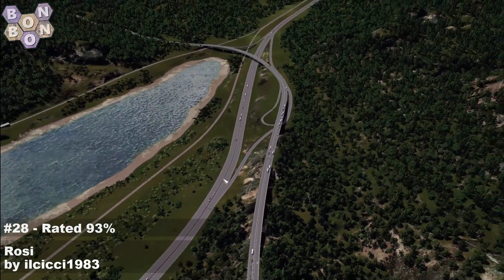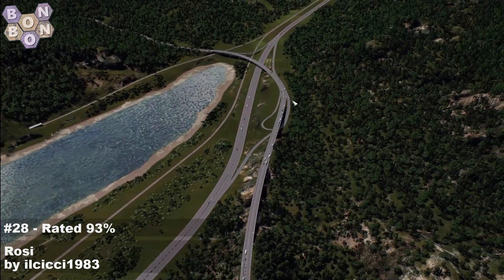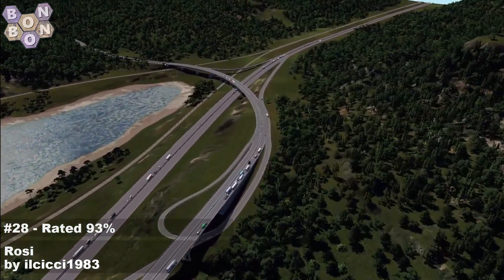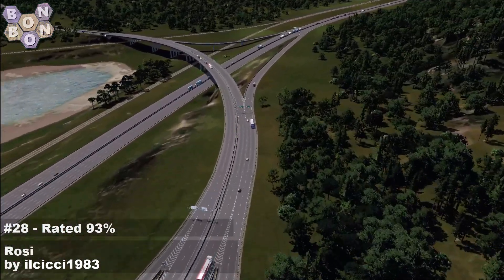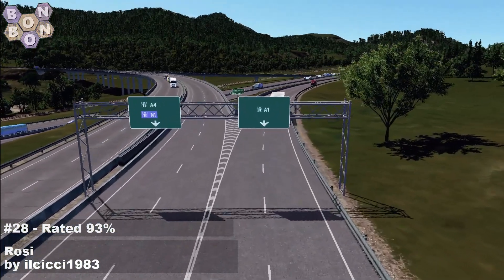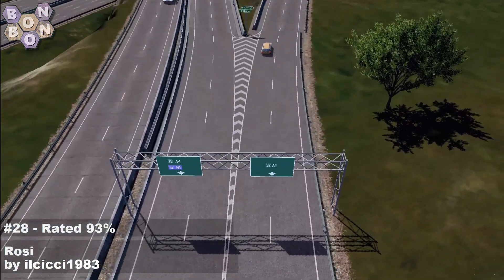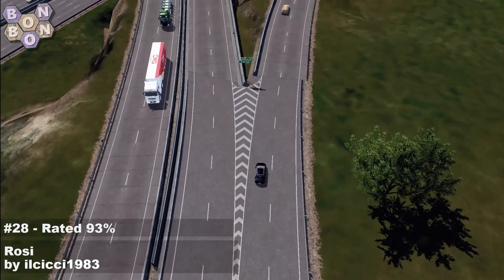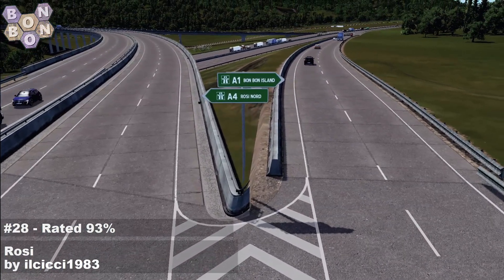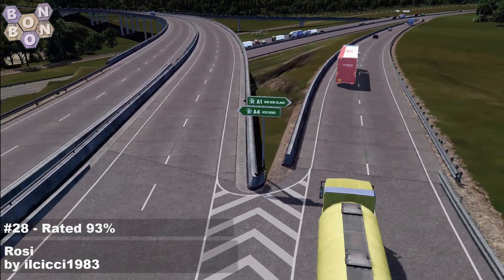The next intersection here is stretched out over quite a way — starts here, finishes all the way up there, with a loop going on as well. Totally believable. And we still have signs for the turn-offs: your A1, your A4, with the N1 on the left. We even have small sign posts — BonBon Island off to the right, and Rossi Nord on the left. I mean, come on.